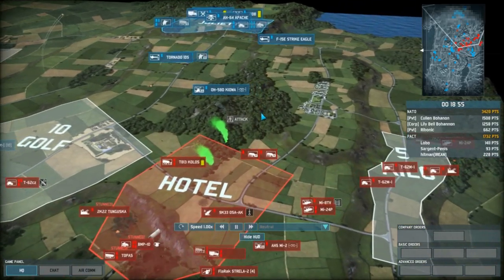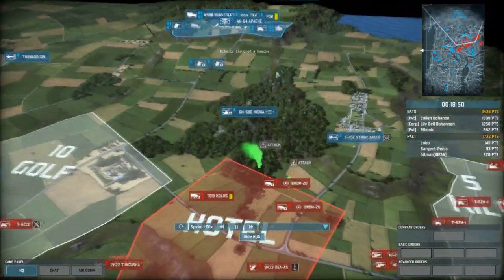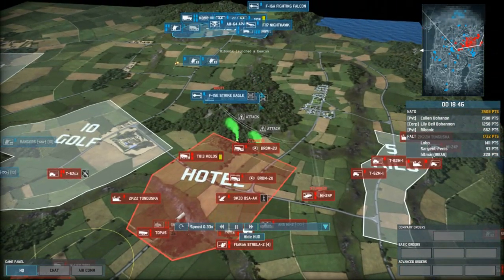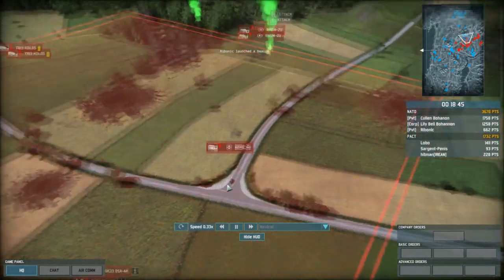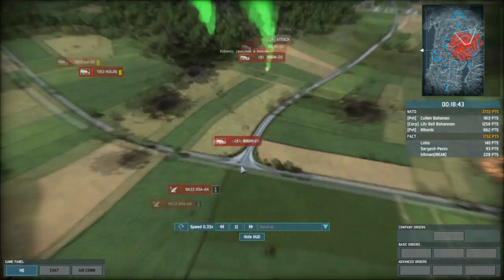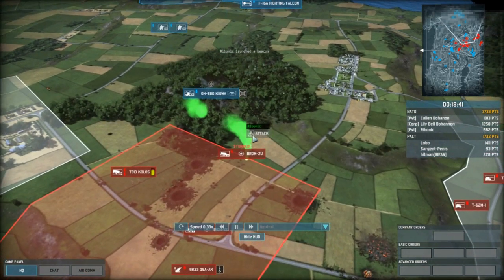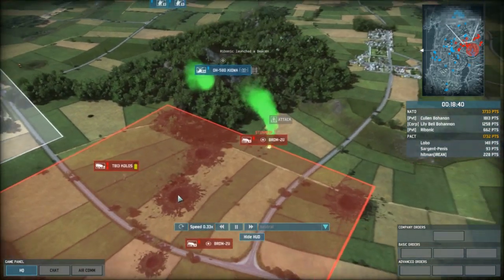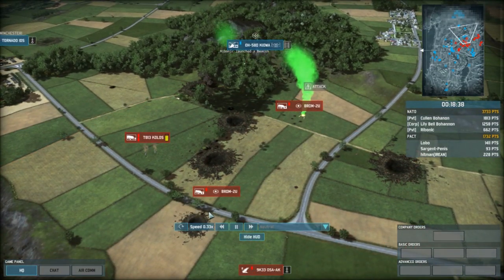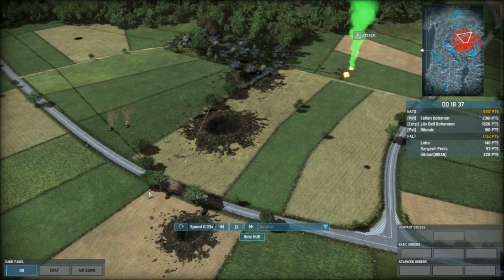You can also hit moving targets with the F-117 because its GBU-10 is laser-guided and follows its target. Don't press for position — instead, select the Nighthawk and right-click on the moving unit you want to destroy, and the bomb will do the rest. This PRDM is going to get wrecked — bomb is away, the PRDM is moving, and the bomb is following it.